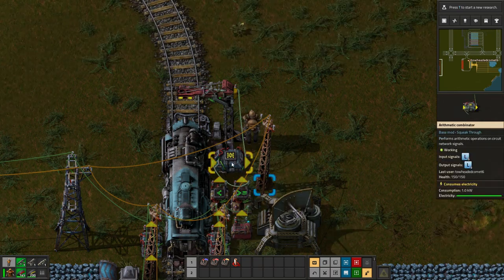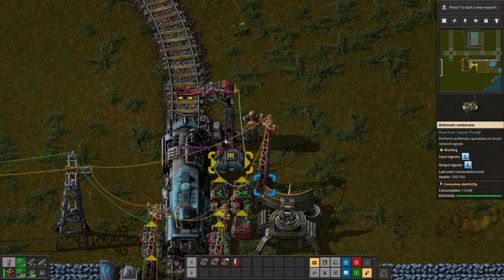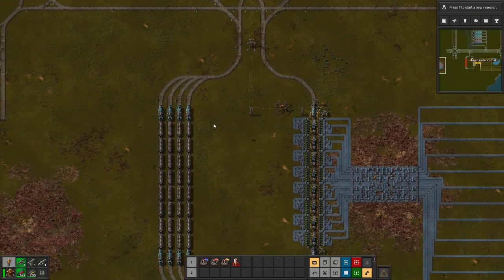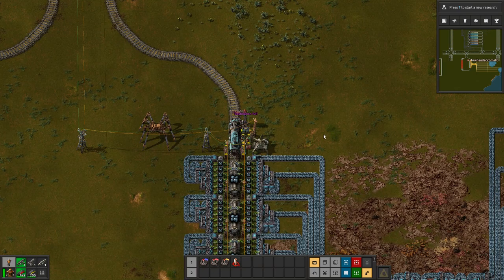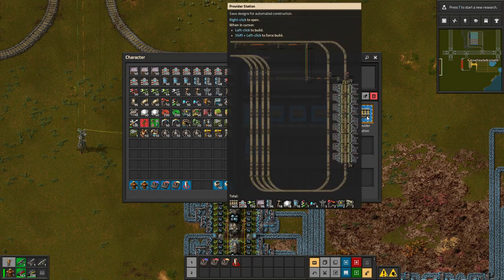This combinator ensures every signal leaving and going into the station is L — so no more 'send to train,' it's just set train limits. If you want a bigger stacker, say 10 trains, you change this number to 10; if you want a smaller buffer you can change it to 2 or 3. That is now in the blueprint book here with the provider station.